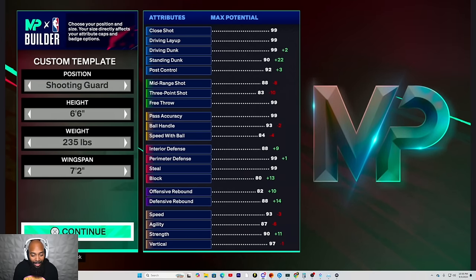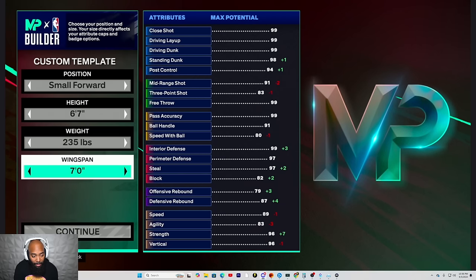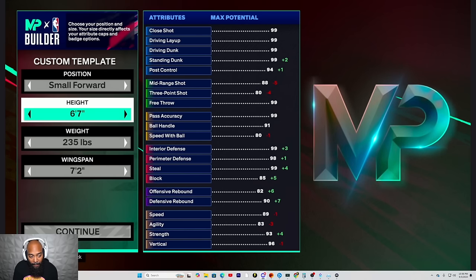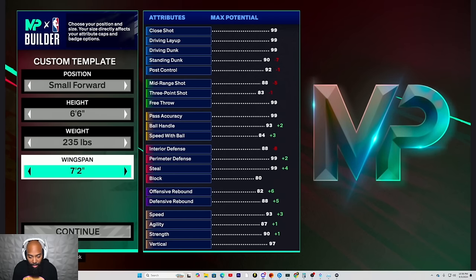Already an L. You tripping. Go ahead and go to small forward with that same gist. Let's see — hold on. 235. Go back down. 235. And 7'2". Give me 6'6". Alright, you get maxed stills — perimeter and interior will be an 88. Let's go ahead and continue with this for a moment.